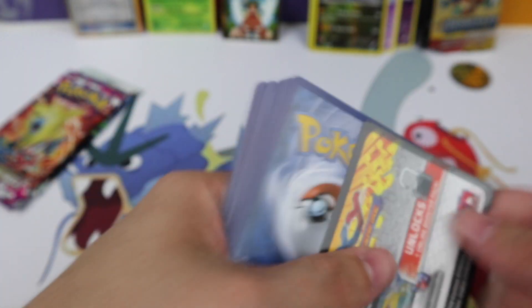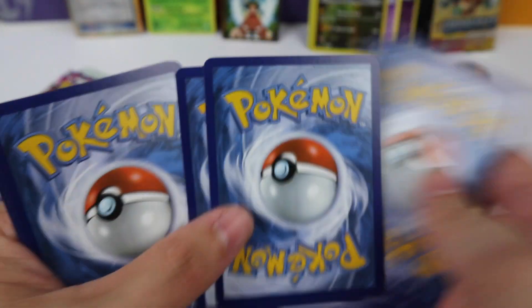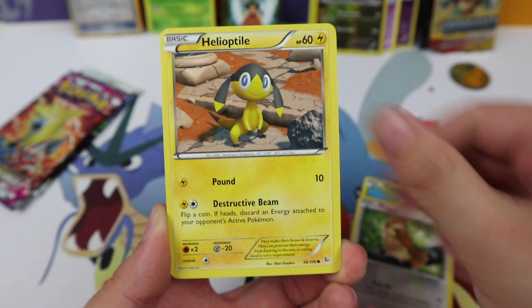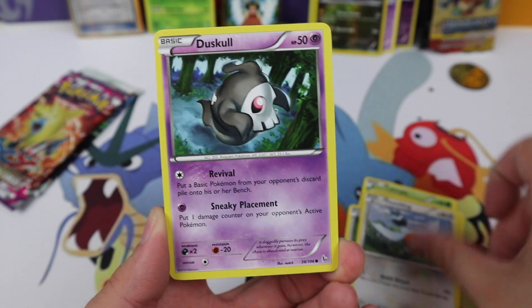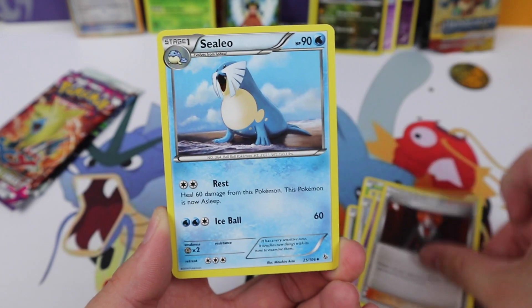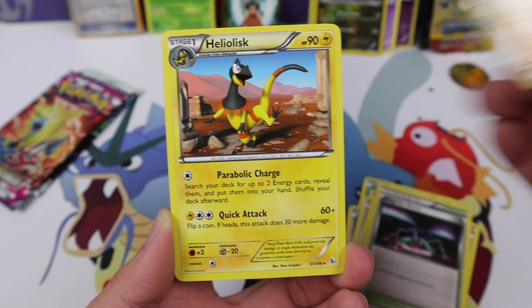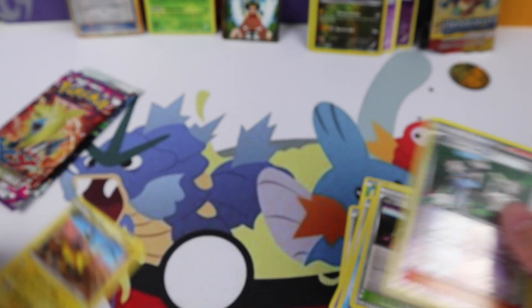There's something gooey on this pack — it's on the pack itself. Okay, Flash Fire: we have Caterpie, Duskull, Lysandre, a Coelio, Magneton, a Pokémon Fan Club, and a Heliolisk regular rare.